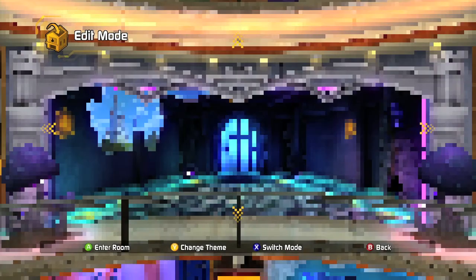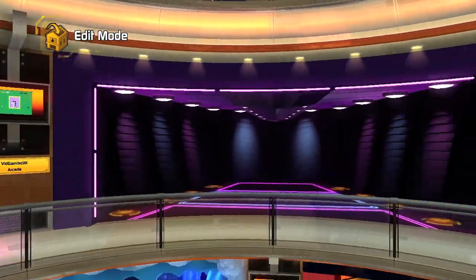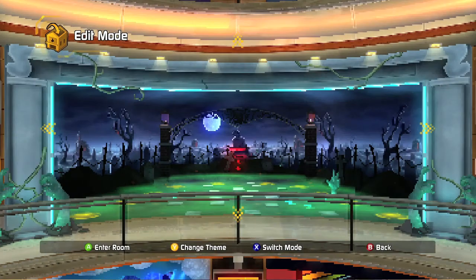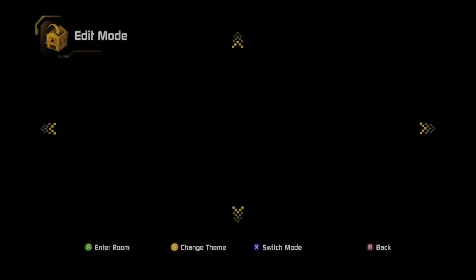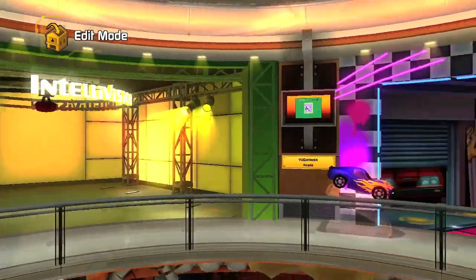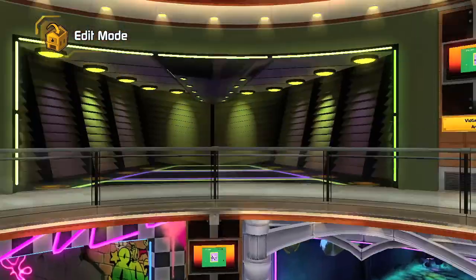And then moving on — this is the 2nd floor by the way — I'm going to put the Castle theme down and the Graveyard theme. Over here these themes are locked unfortunately. You're going to have to either buy them or I think you unlock them while getting medals.